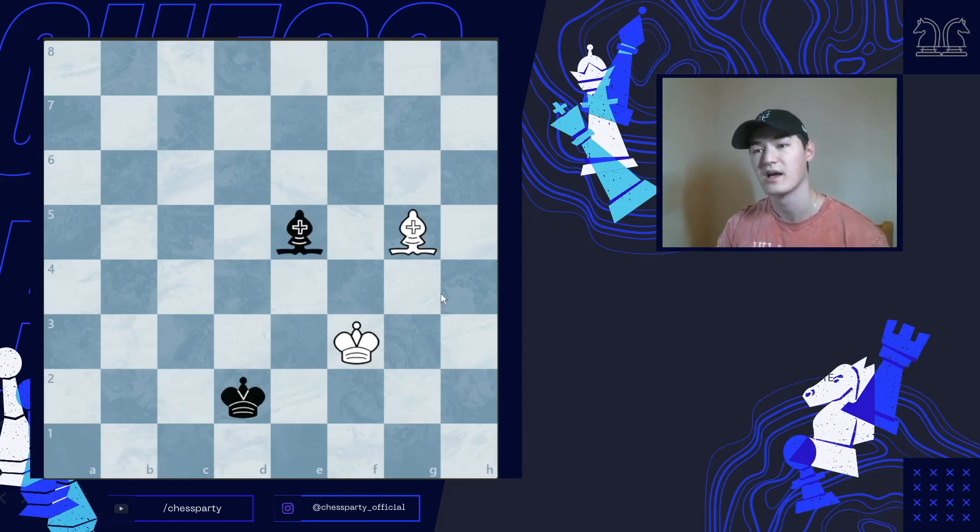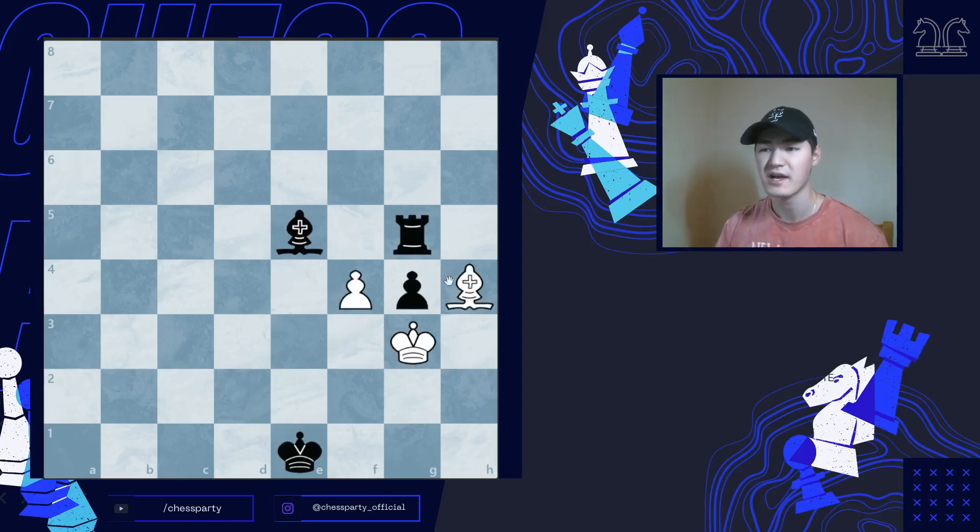After they move the king, you can go ahead and capture that rook. This is going to be a draw because it's insufficient material. Now if they actually don't capture us with an en passant but instead move their rook somewhere, we can capture it.